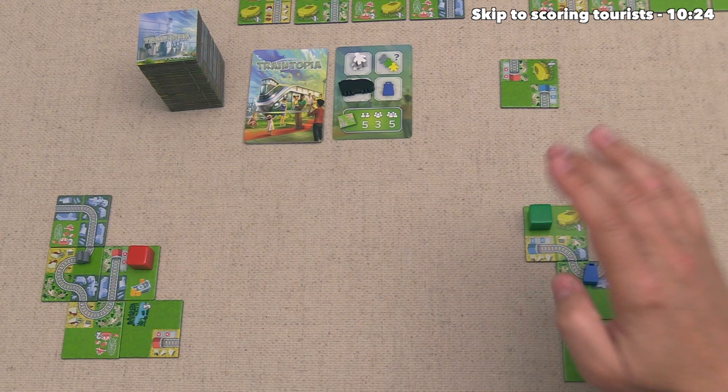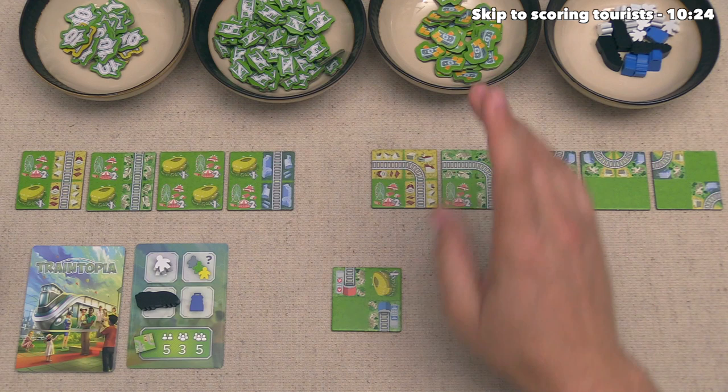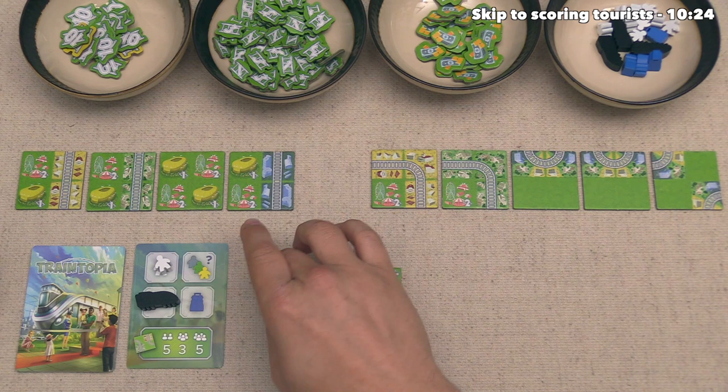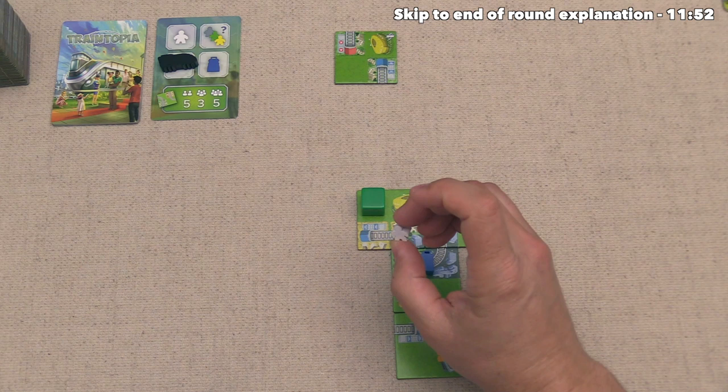That has finished out our turn, so now the green player can go and, much like us, they would like to start by spending one of their money tokens. With this, they can do one of the three different money actions, and just like us, they've decided to take one of these bonus tiles. After thinking about it, they want to grab this tile and they've decided to add this down right over here. After that's placed, they have to take their main action and they're going to take this tourist right here.